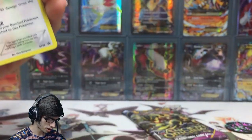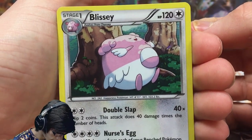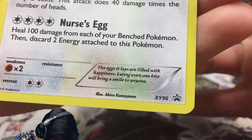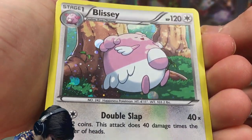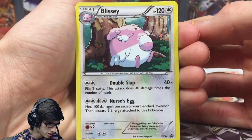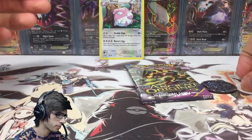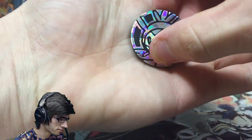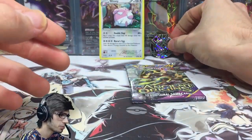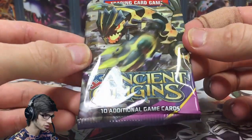We've got a Blissey with 120 HP featuring Double Slap and Nurse's Egg — it's promo XY 56. It's got like a galactic key dotty holo, not even bad. Then we've got a Chespin coin — pretty classic. And then we've got the Primal Groudon Ancient Origins pack art.